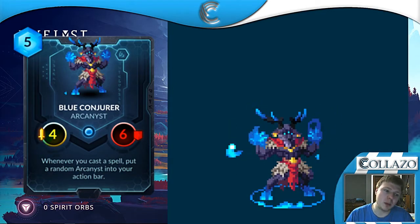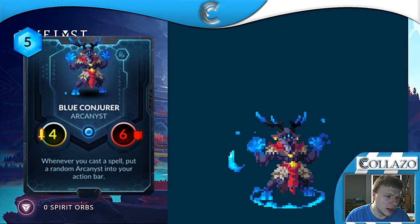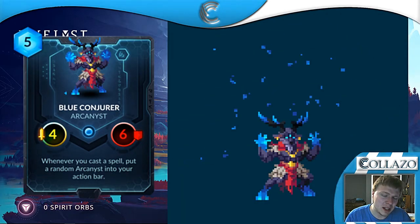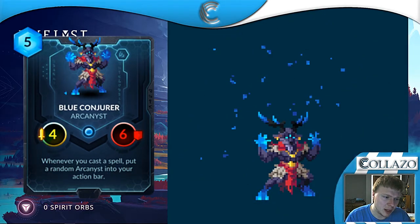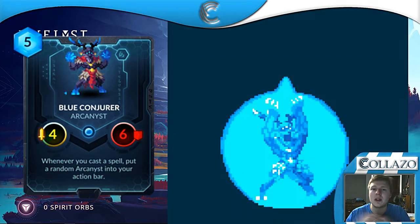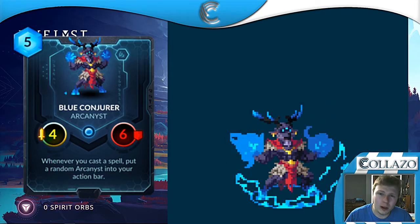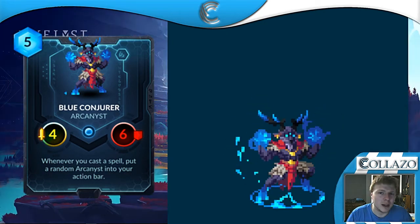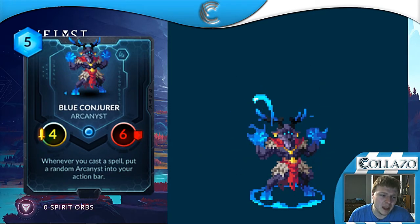The second card is pretty cool — this is the one I'm pumped about. This card is a 5 mana neutral card and he's called Blue Conjurer. He's an Arcanist and he is a rare. He's a 4-6, and whenever you cast a spell, put a random Arcanist into your action bar. That random Arcanist is any Arcanist in the game, not just your deck — you could even pull this guy again, or pull a Songhai Arcanist like Four Winds or Chakri Avatar. You could pull anything in the game with this card.